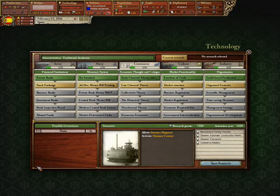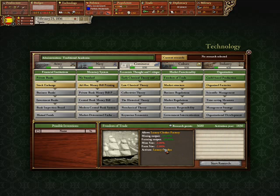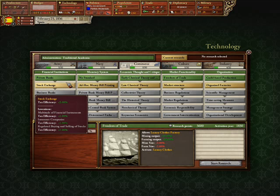The commerce tree is where you go when you want money. There's very little more to say than that. Freedom of Trade is one of the most important technologies in the game — it's not quite in the top three, but it's number four, definitely. Basically, it'll kickstart your economy if you don't have it. Bad idea not to have it. If you start in a nation that doesn't start with it, research it as your first technology, basically no matter what. For everything else, they're basically for specific purposes.